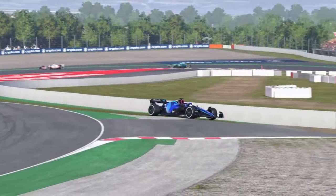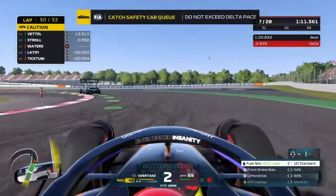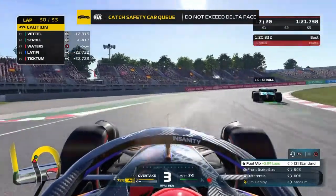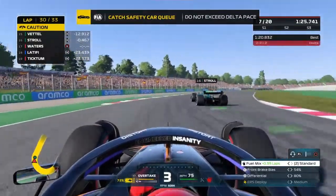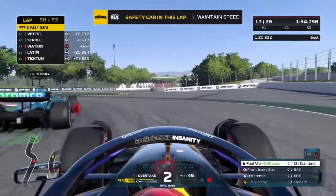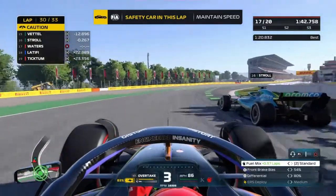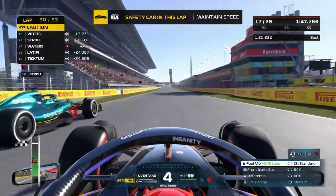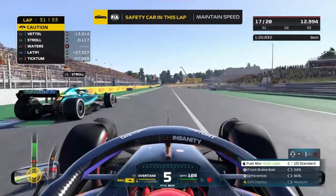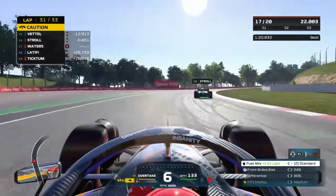Alex Albon's car has also failed — engine failure, rotten luck for him. We are stuck behind Stroll who's going very slowly, but we've got a glitch where the delta keeps coming up and disappearing. As a result Stroll is trying to adhere to a delta that just doesn't exist, which means we cannot catch the pack and have no chance of catching them. God, we've got to love the Day Zero edition of the game with all the bugs intact! That glitch has really cost me a chance of gaining more positions — the safety car could have been our saving grace, but it wasn't to be.